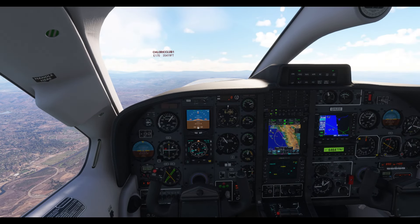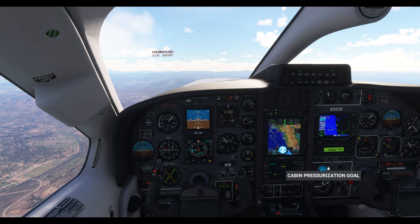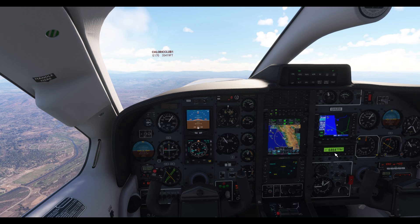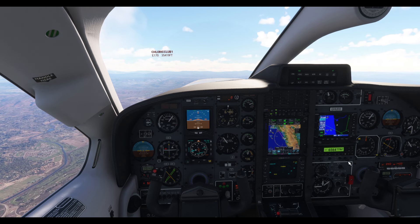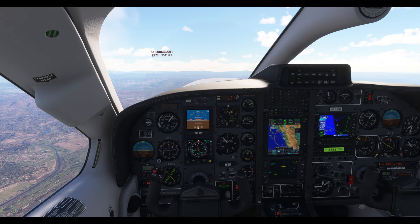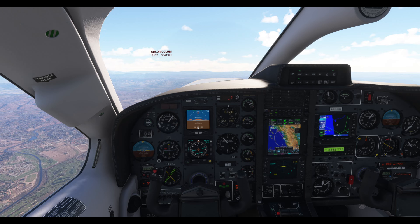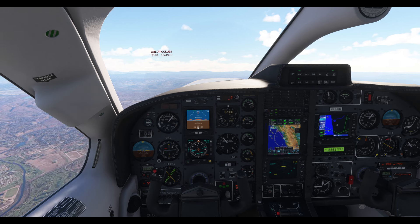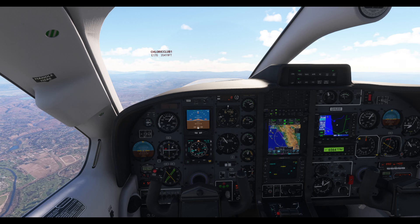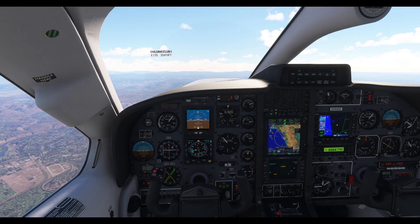Skyhawk Hotel Delta, I'm not seeing your transponder — confirm squawking 6564 mode C. I had the wrong code in — it was 6565 instead of 6564. There we go, now it's correct. See — if you don't set it right, they'll tell you.